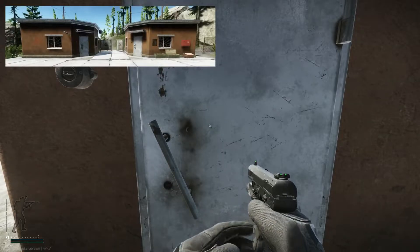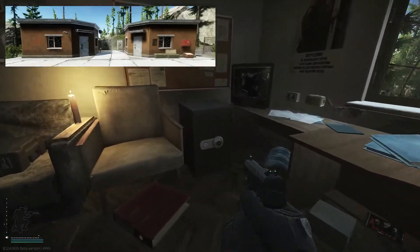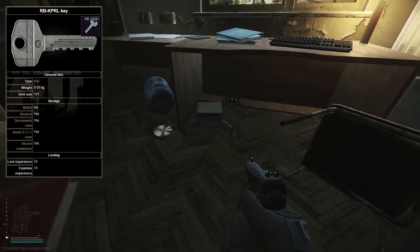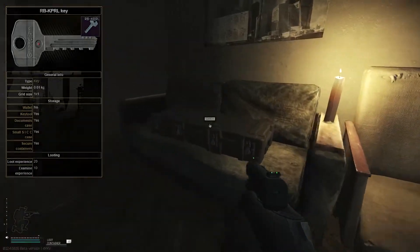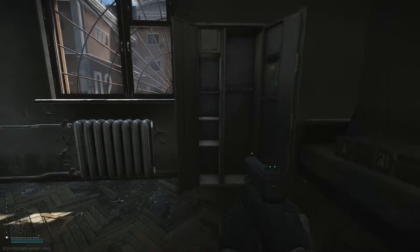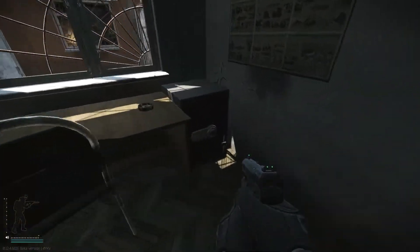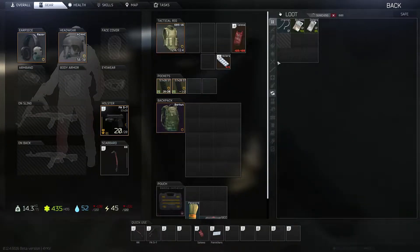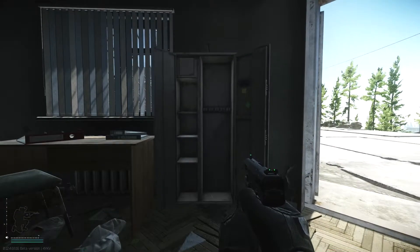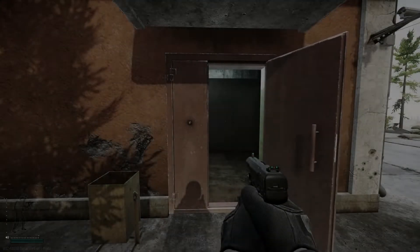If you're lucky enough to spawn close to the weather station, try to quickly loot the two single rooms directly across from the main entrance. They both have gun cabinets and safes. The left building does require a key but it's definitely worth it and there's often great loot. The building on the right does not require a key — I normally just loot the safe and head down for the main run.